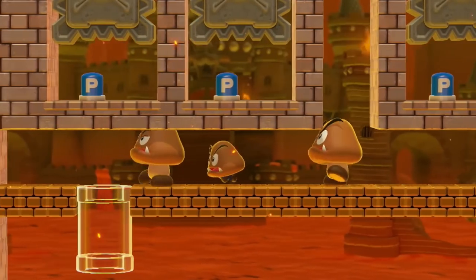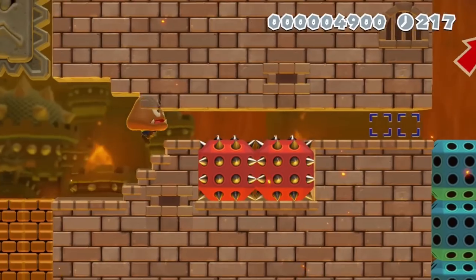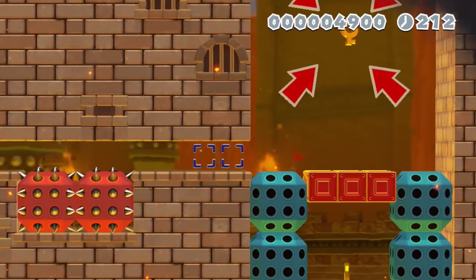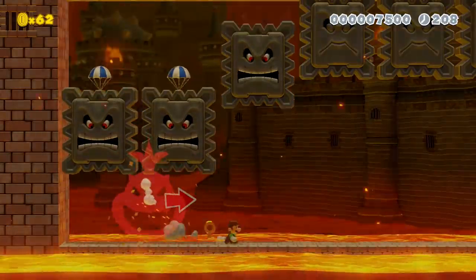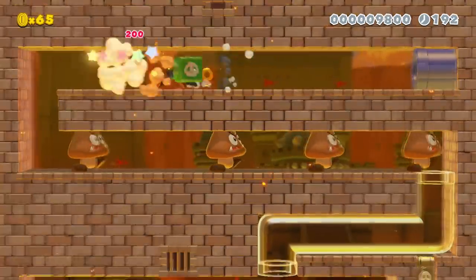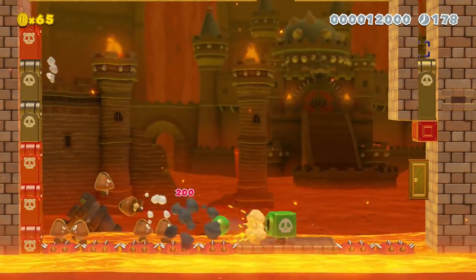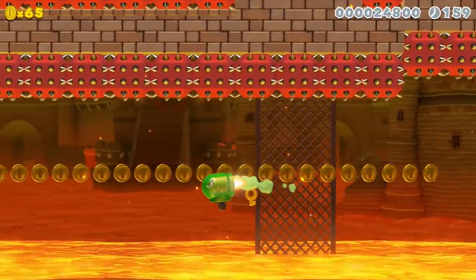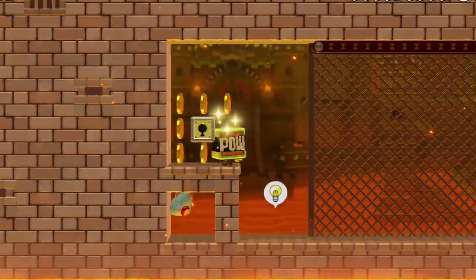He must blend in with the Goombas and thwomps while he gathers intelligence. As he makes his way through, he sees the target. The only way to retrieve the package is by losing his cover. Angry thwomps try to stop Luigi and recover the key. He blasts his way through a tight hallway to find the exit. Luigi drops down into an arena with hordes of angry Goombas trying to swarm him. Once he bullet blasts his way out of the lair, he returns the key to Operation Delicious Gold and goes back to headquarters.